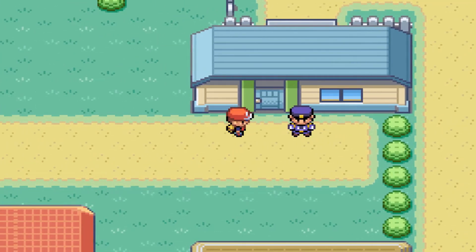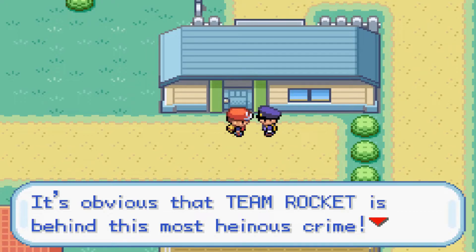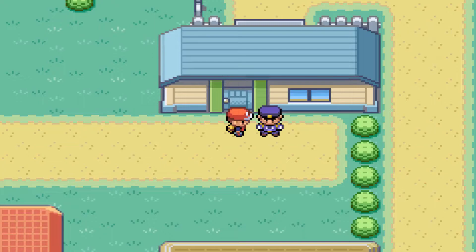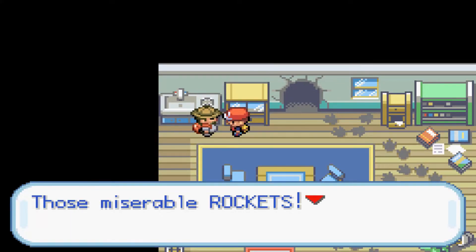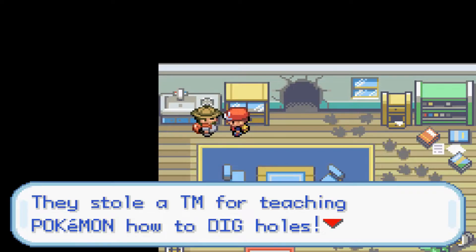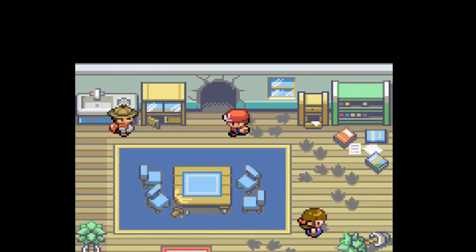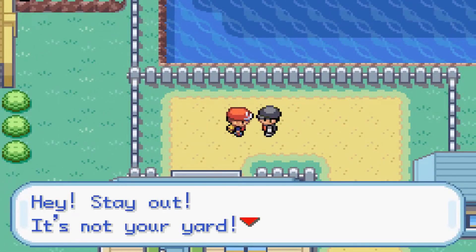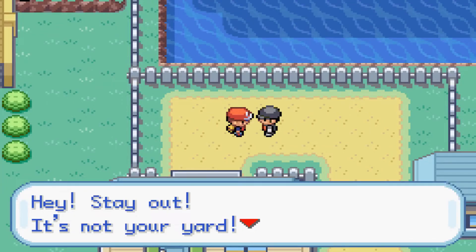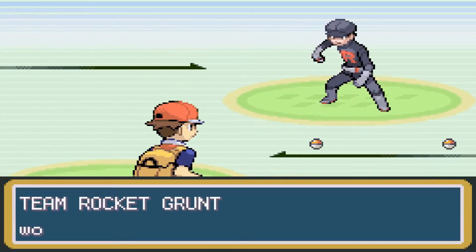If you haven't defeated Misty, a guard blocks this house because these people were robbed by Team Rocket. It's obvious Team Rocket is behind it — even the police force has trouble with the Rockets. The resident says they stole a TM for teaching Pokemon how to dig holes. Outside, one of the Rockets is just standing guard, pretending to be an innocent bystander. Time to battle him.